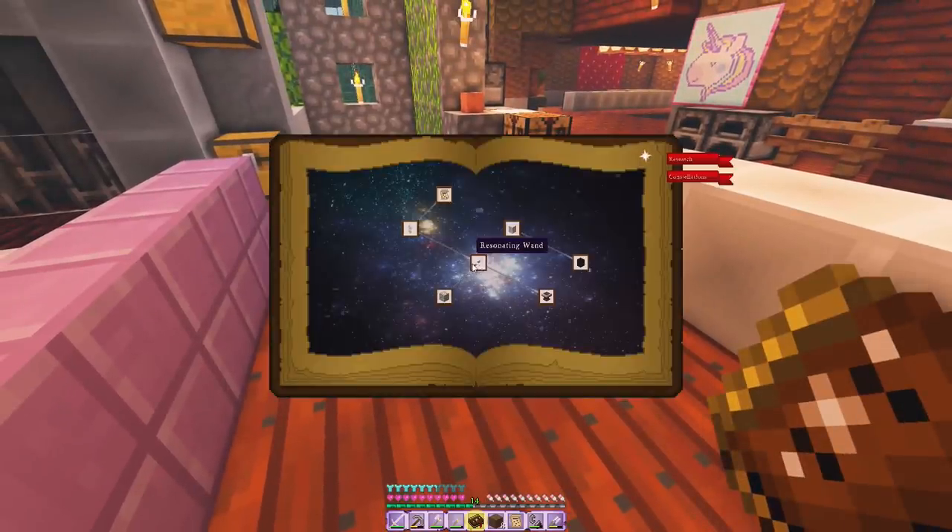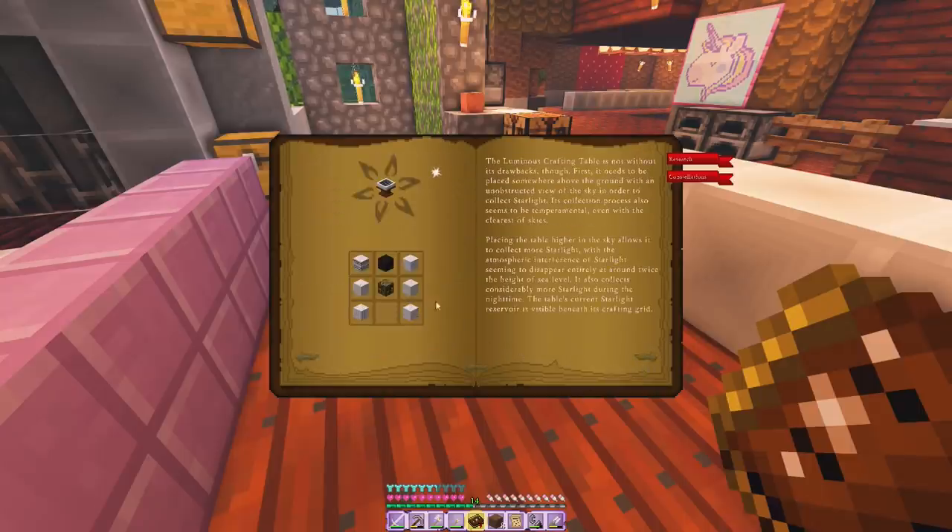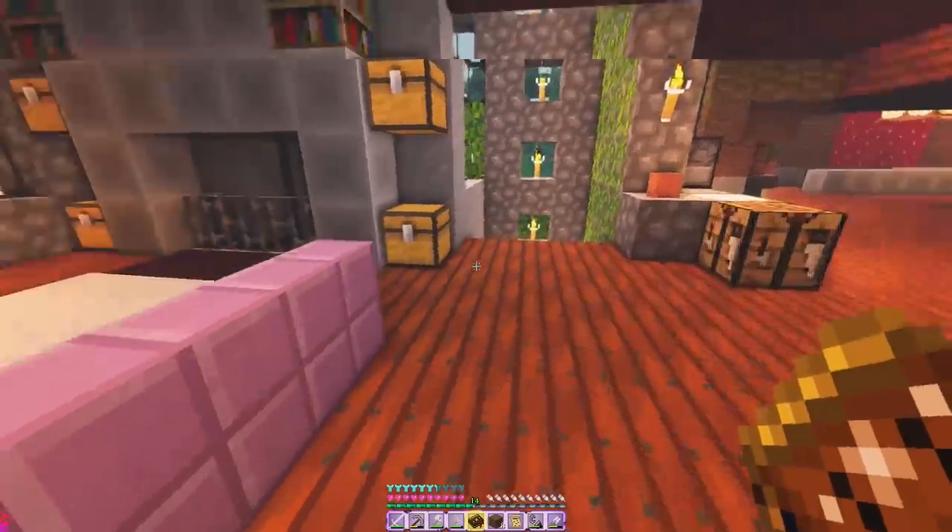Today we are going to make some progress — I'm so excited! We need to make a resonating wand, but before that I need to kill an enderman and get an ender pearl, or maybe visit the village to see if they have anything in their chests. And we also have to make the luminous crafting table and the sooty marble, so I need to grab some coal.